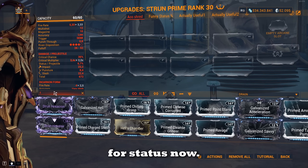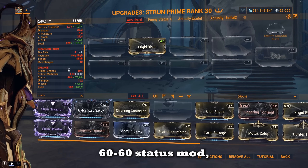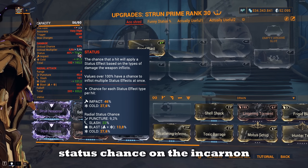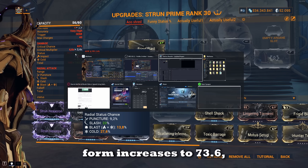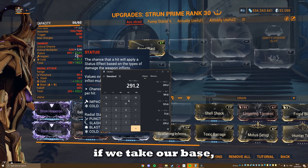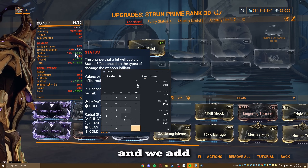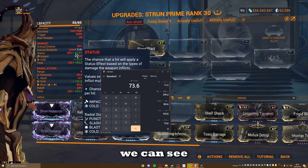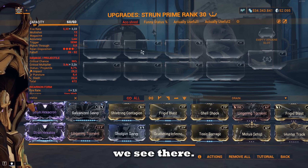Let's say we want to build for status — if we add on a 60/60 status mod, we can see that the status chance on the Incarnon form increases to 73.6%. This makes sense because if we take our base of 46 and add 60%, we get 73.6%, which is what we see.